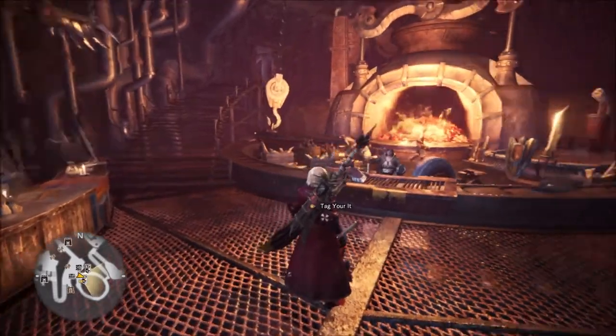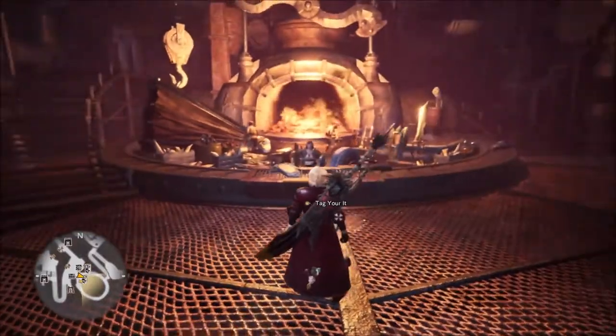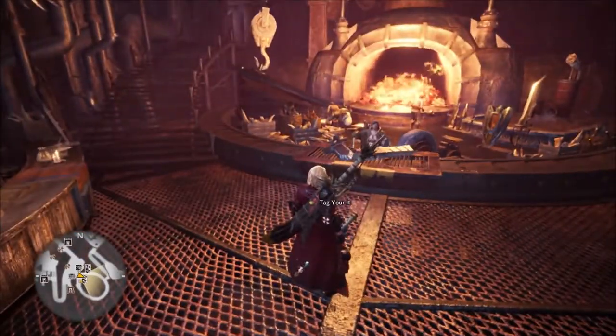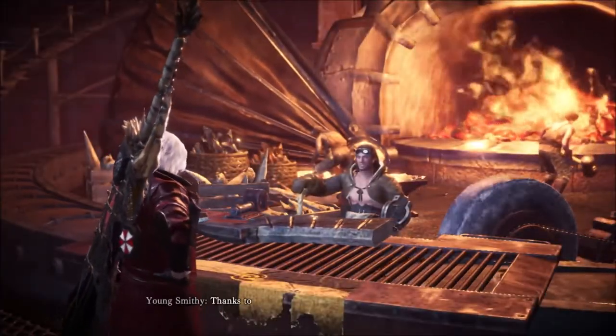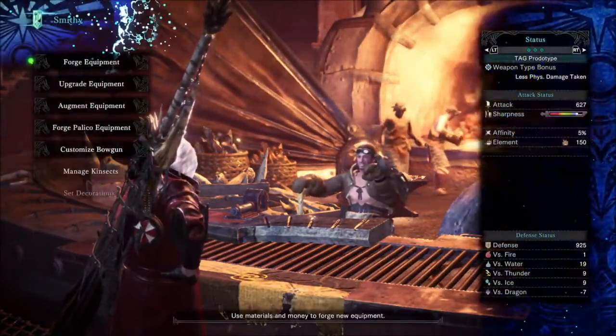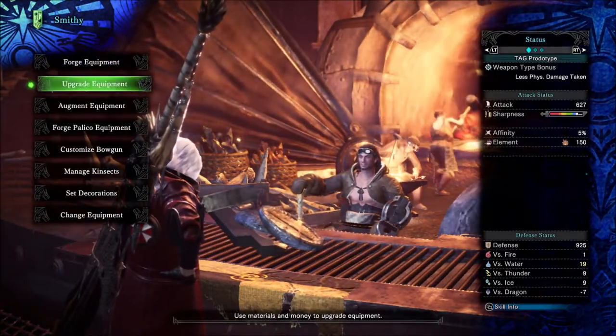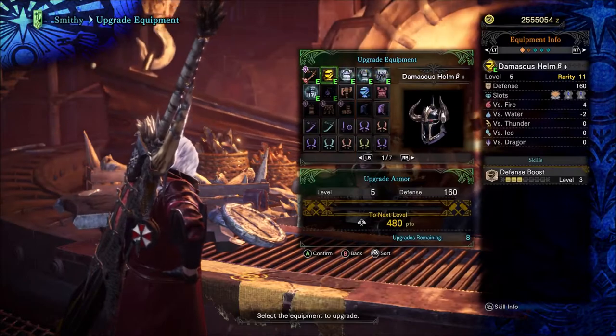I'm going to tell you how to obtain armor spheres and what they do. Basically, armor spheres are used to upgrade your armor. All you have to do is go to the workshop — the blacksmith guys — and then select 'upgrade equipment.'